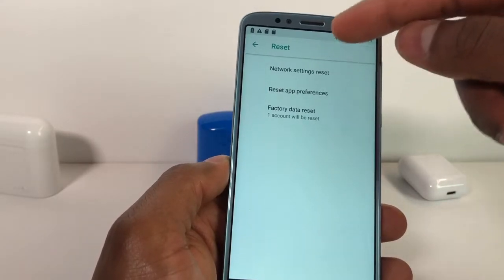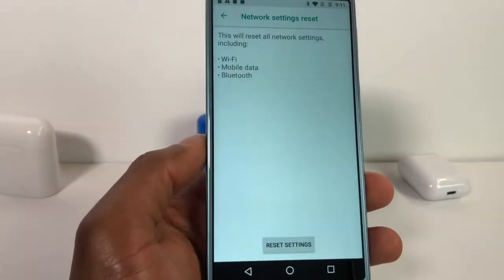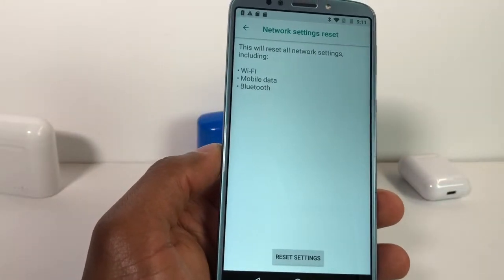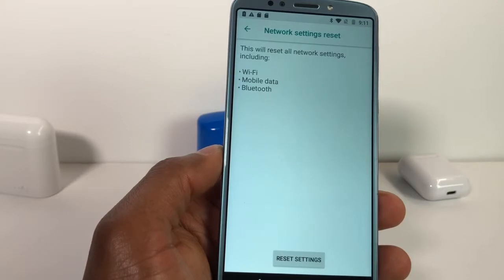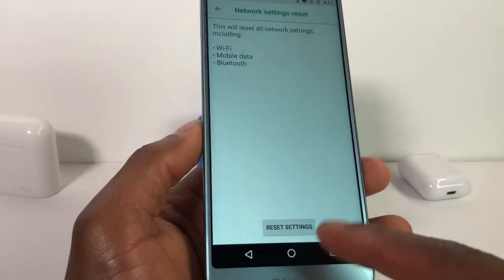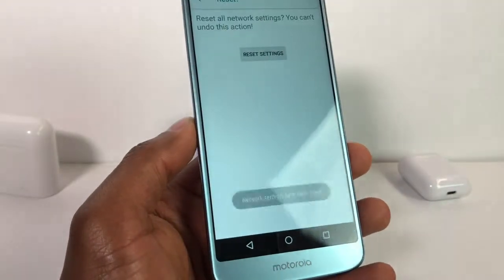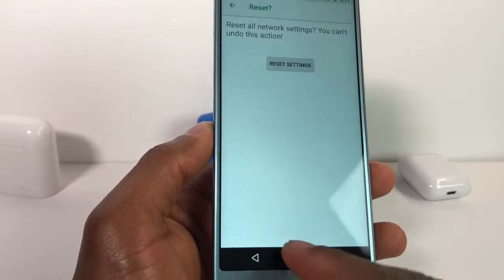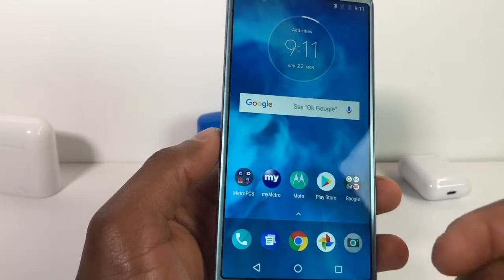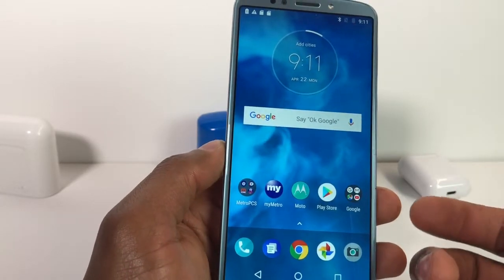As you can see, this will reset all network settings including Wi-Fi, mobile data, and Bluetooth. Go ahead and select Reset Settings. Network settings have been reset, so now your phone is going to detect any SIM card or memory card.